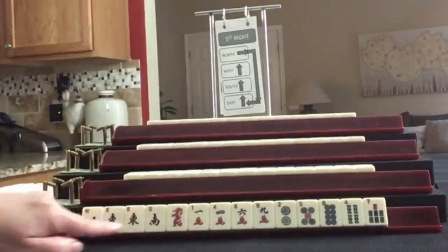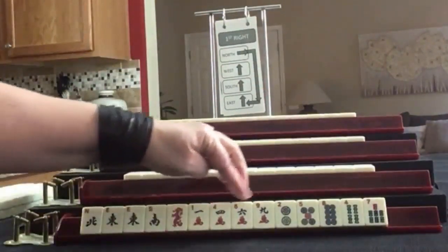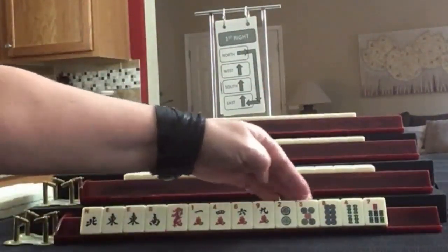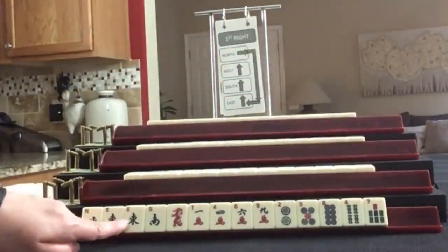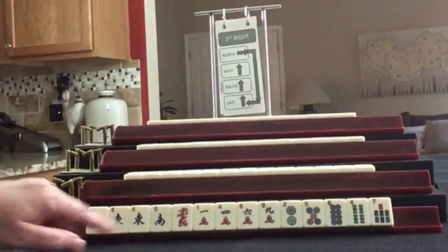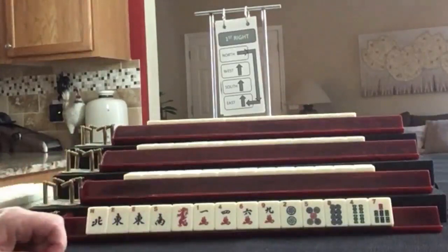We almost have News — a pair of East, Red Dragon, 1-4-6-9 in Cracks, 2-5-8 in Dots, 4-7 in Bams. Only one multiple with East. If these were your tiles, what would you focus on and what would be your first pass?